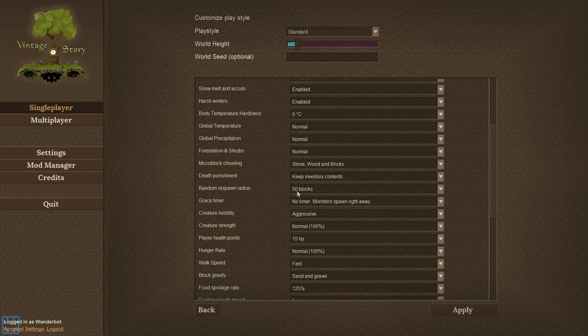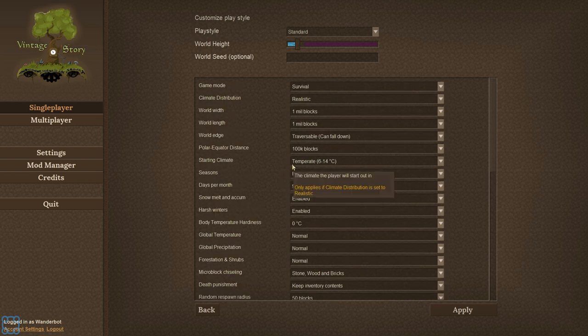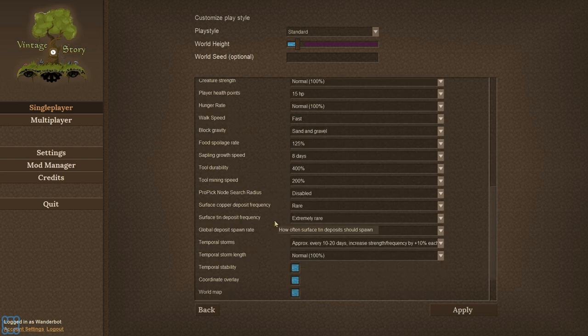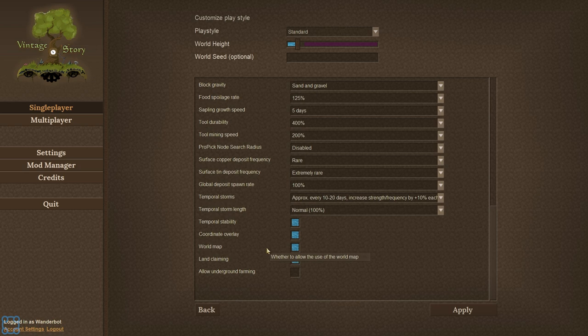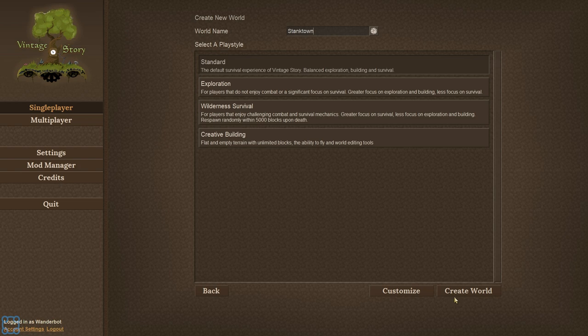No timer. Monsters spawn right away — that should be fine. Seasons enabled, days per month, snow melts — okay, so that's something to worry about. World edge — traversable, can fall down. So there's an actual edge of the world. Let's make saplings grow a little faster so I can get some trees. Global deposit spawn rate — let's crank that up to 200. Allow underground farming — heck yeah. I kind of wish I could create a custom play style that I can just save and post.